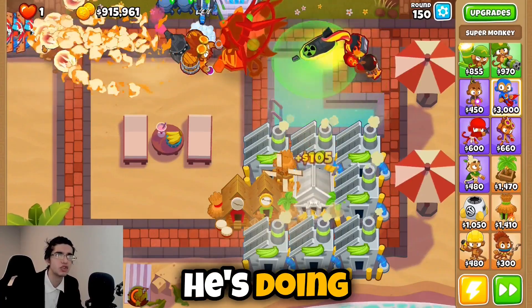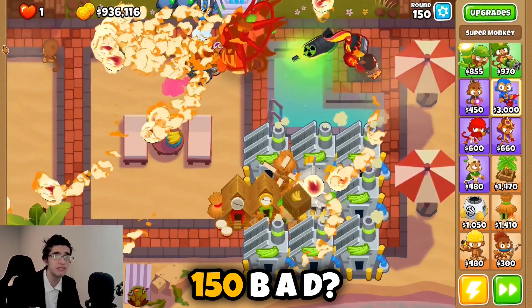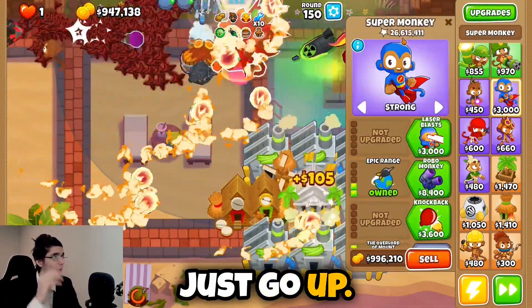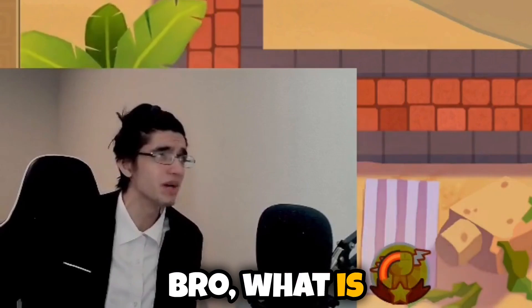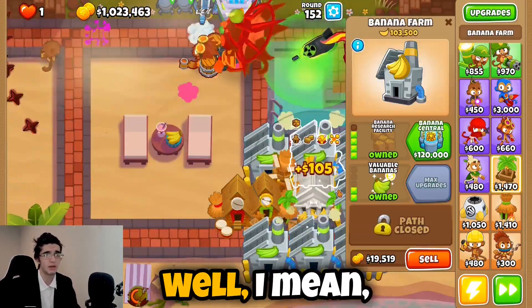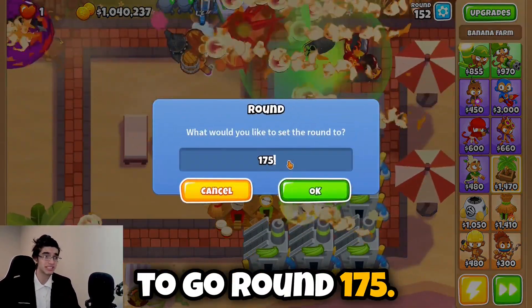Oh my god, he's doing insane damage! Did you see him just crush through the round 150 BAD? Look at this guy — look at his pops just go up. It's at 26.6 million, now 26.7 million. It's not even a problem for this guy. Okay, we have to give him something harder then. Let's go to round 175 — I don't know if he's gonna be able to handle this.